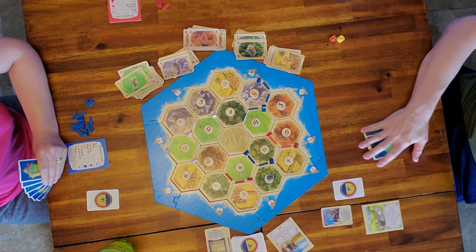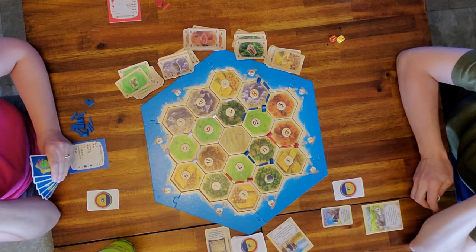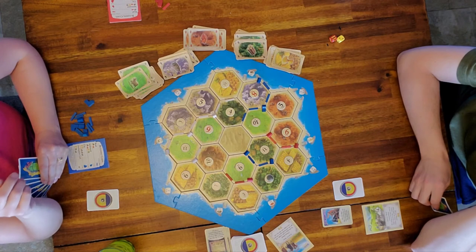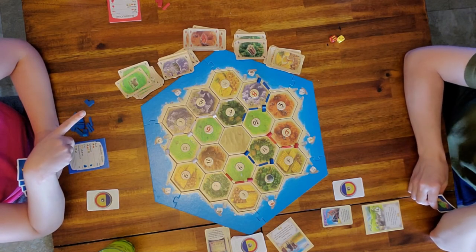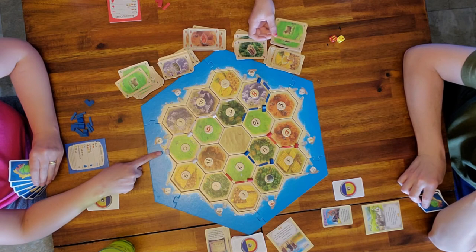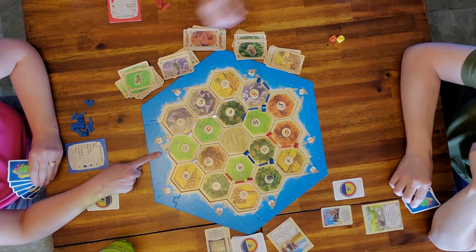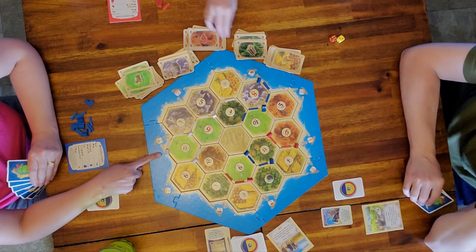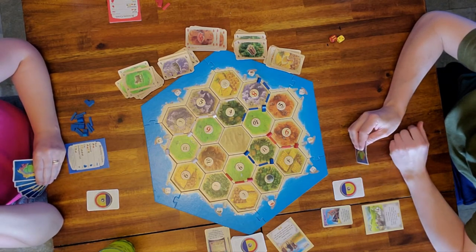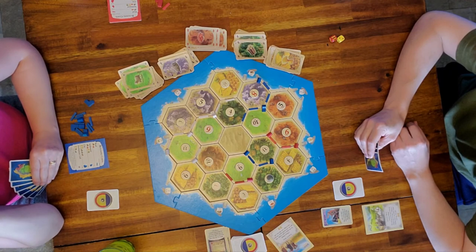We're going to do a different kind of trade — this one's not in the rule books, but we've thrown it in and it works for us. Catan is all about being original. The kids have two sheep and dad owns the two-to-one sheep port. They'd like to use his port, so they cash in two sheep for whatever they want, and in order to use his sheep port he gets a free resource from them. Other people can use your harbor.